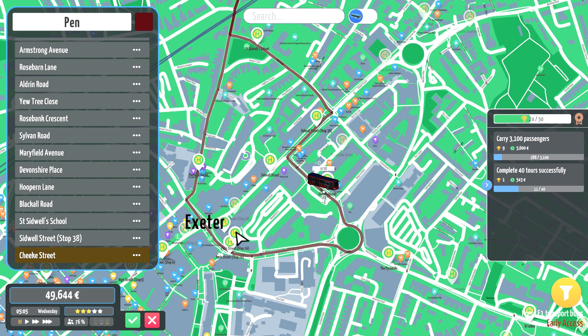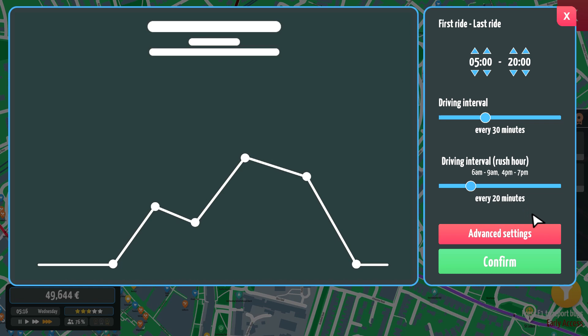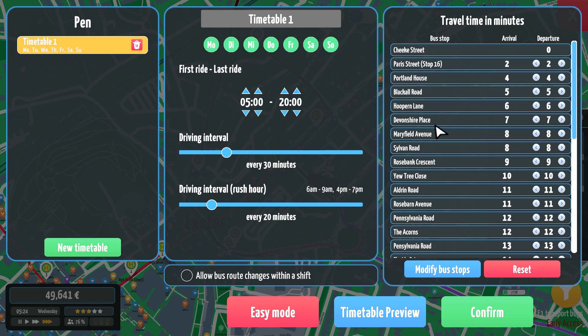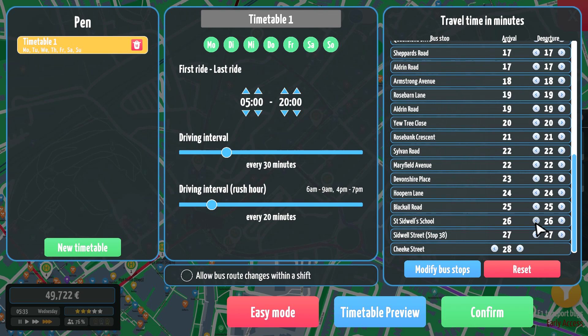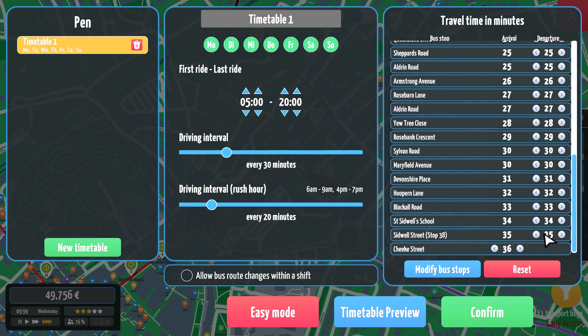Back around to Cheek Street to complete the loop. Route 3 — I'll call this 'Pen' for Pennsylvania Road. Nice poo-brown color, very fetching. We'll do half our services with a 20-minute break. The first Pennsylvania Road timing point — we have 28 minutes, loads of time. We'll give it eight minutes waiting so it should be back on time, then about 14 minutes or so waiting at the bottom.